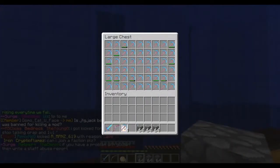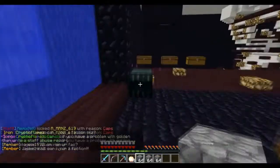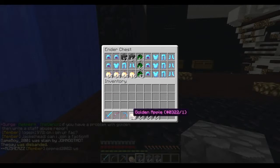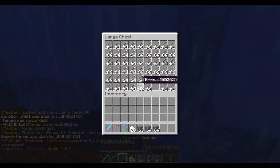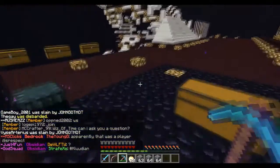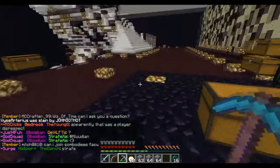Let me get an efficiency five pickaxe. I'll bring a couple of god apples just in case because we never know when we're going to get into a PvP battle. And then we just bring some arrows and probably some ender pearls.